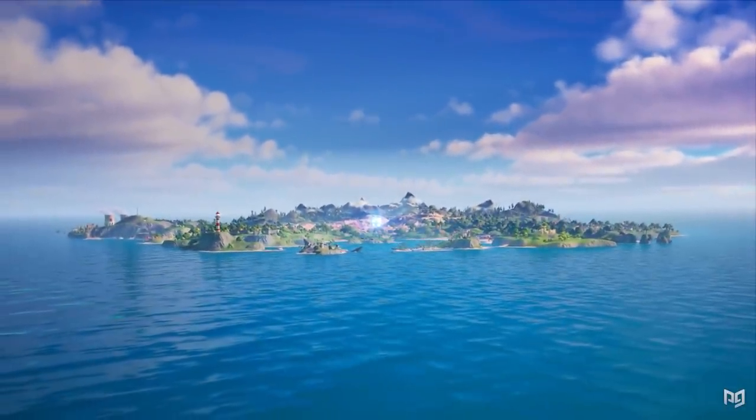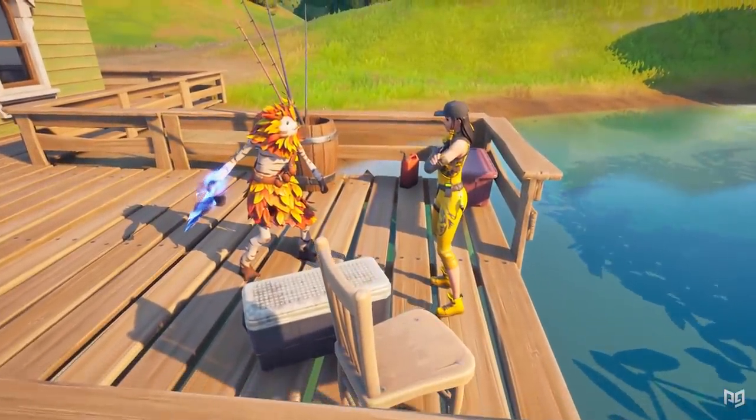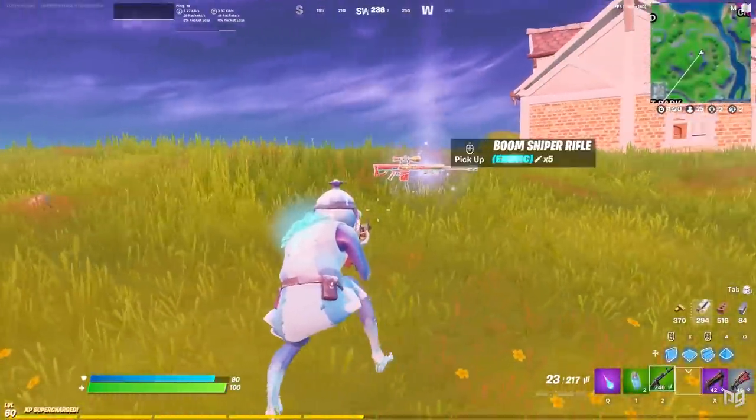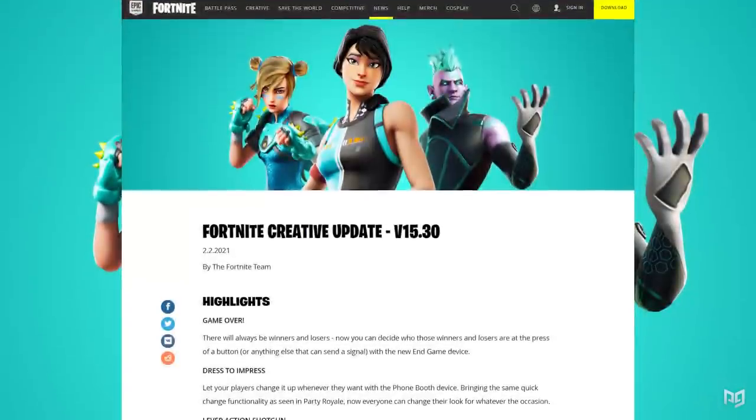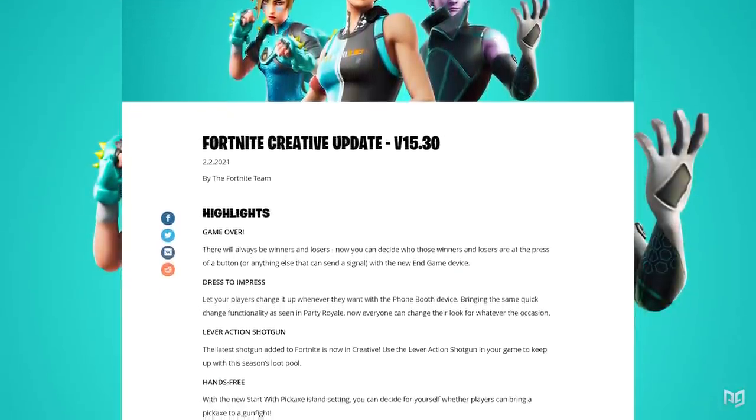One of the biggest changes that came to the Fortnite island in Chapter 2 Season 5 was the new NPC and bounty system, allowing you to earn gold to grab interesting new exotics. Only the pros were totally ignoring it — that is until gold rates were buffed up in the last patch.